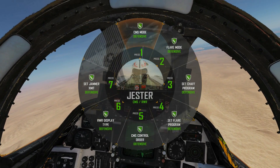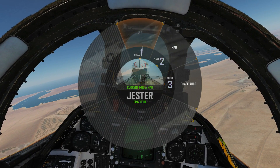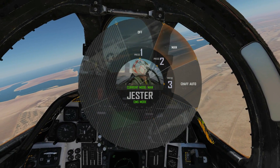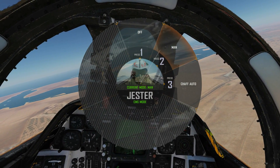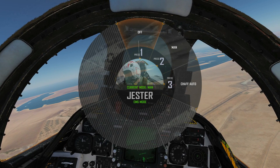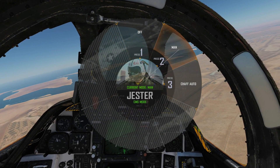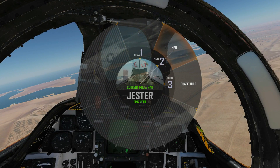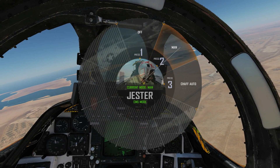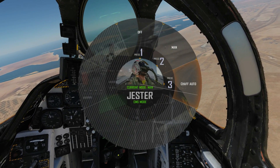First, CMS mode — click on that. We've got Off, Manual, or Chaff Auto. This is regarding the chaff and flare dispensing system. Off means no chaff and flare. Manual gives the RIO full control of the chaff and flare expendables, and the pilot gets some control. This is the default position.